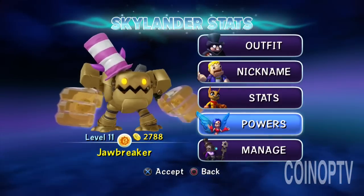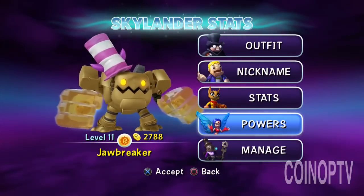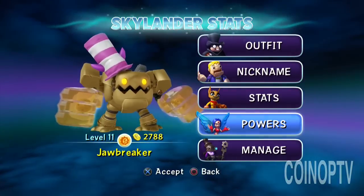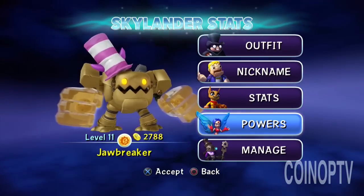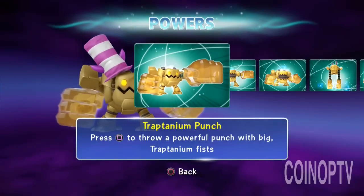Alright Portal Masters, let's check out Jawbreaker. I have mine leveled up at level 7 here — Tech Element, Trap Master. I got this crazy hat on him. If you get to the end of the game you get to get that hat as well. Let's go through some of his powers here.